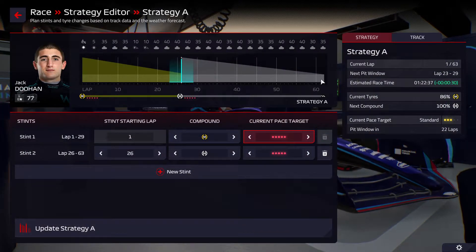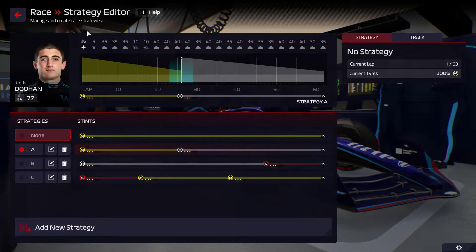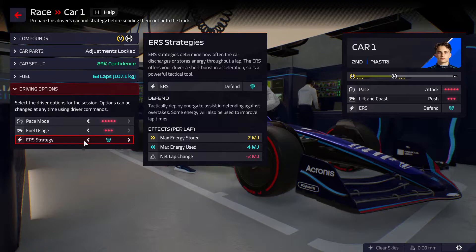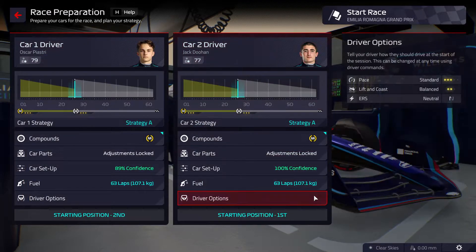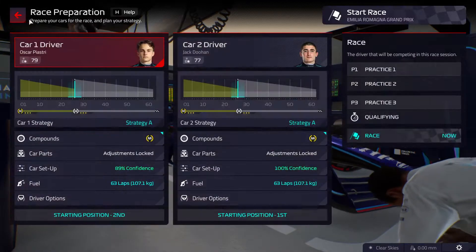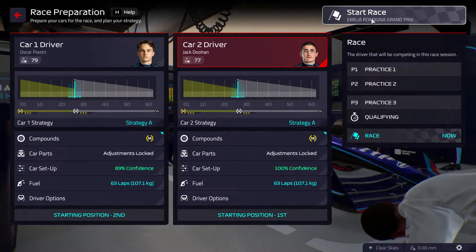But going super aggressive here probably will not work. We'll be going aggressive on the first stint, attack on the first stint, and we'll be going aggressive on the second one. Should be alright. We might have to save a little bit of hard tyre at the end of the race, but it should be okay. And with that, let's get started.